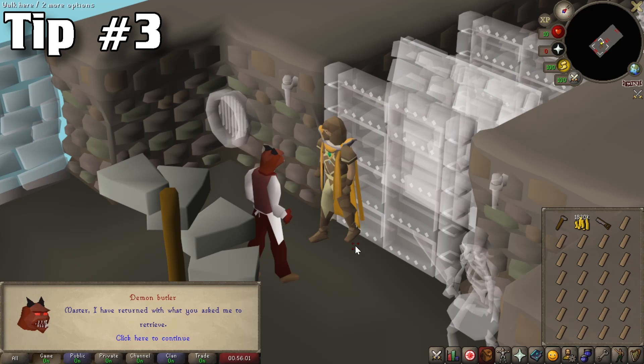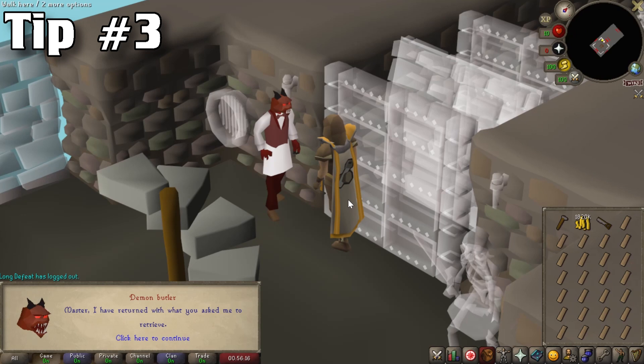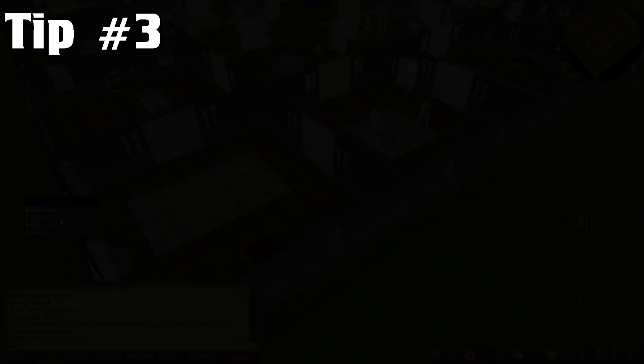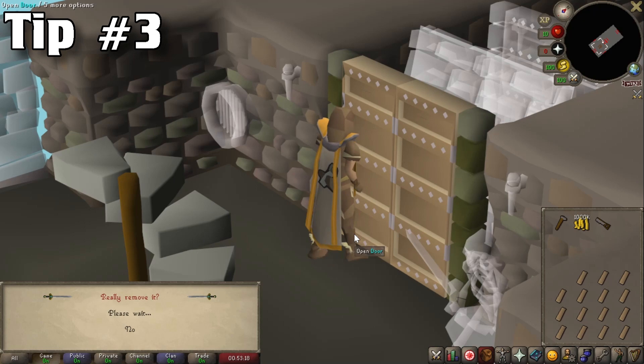Almost every construction method requires the service of a butler, and after a few trips to the bank they're going to ask you a small fee for their services. This takes extra dialogue steps, which significantly decreases your XP per hour and disrupts your training groove. To eliminate this, all you have to do is put a servant's money bag into the corner space of your bedroom in your POH. It requires 58 construction to build, holds up to 3 million GP, and will automatically pay the servant. This saves you extra dialogue steps as well as an inventory space.